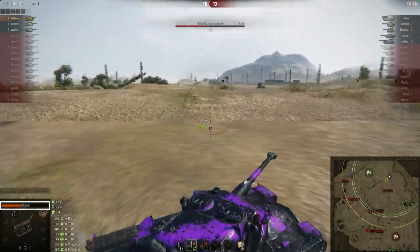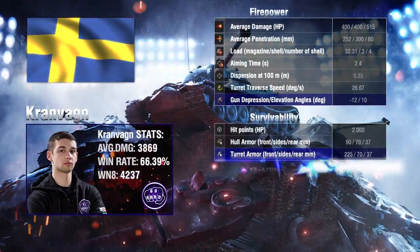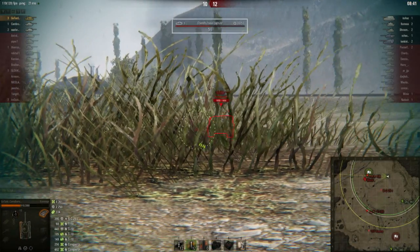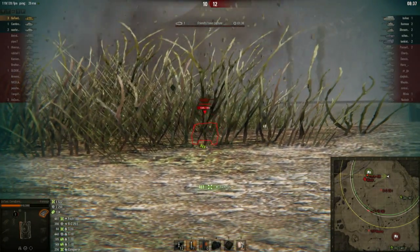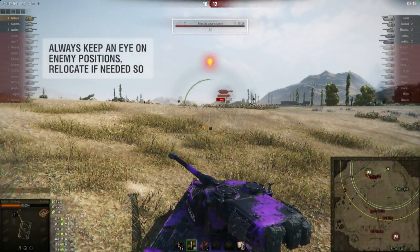The score is now 10-12 and it's a lot later in the game, so I relocate to defend the base. I find one of the many hold-down locations with the flexibility of my minus 12 degrees of gun depression. I shoot the Foch for an easy reset, but I get shot from the middle, so I relocate again and go more to the north-east.